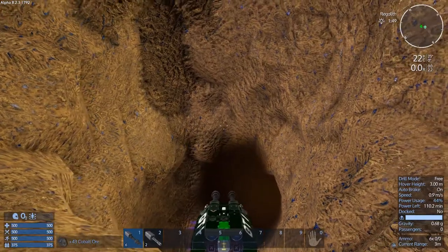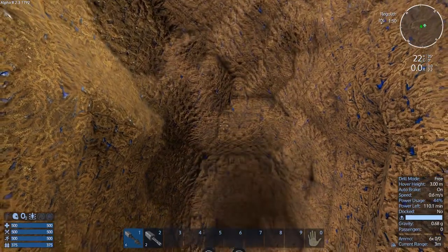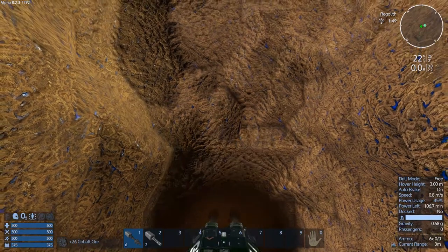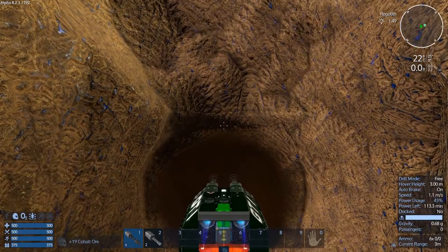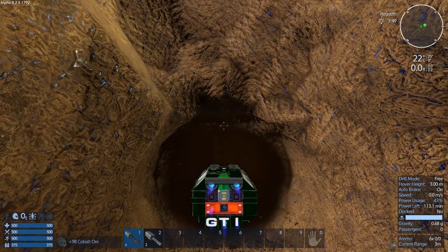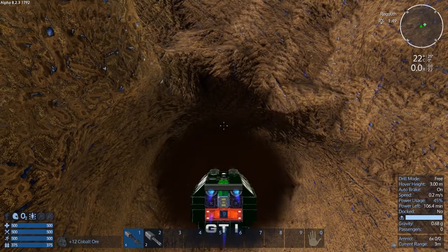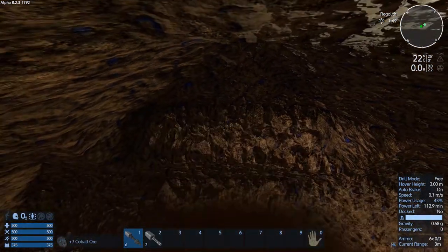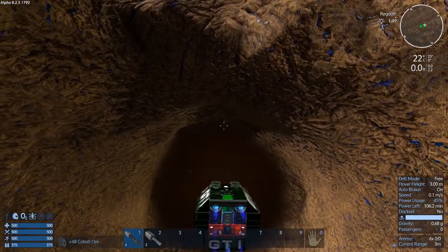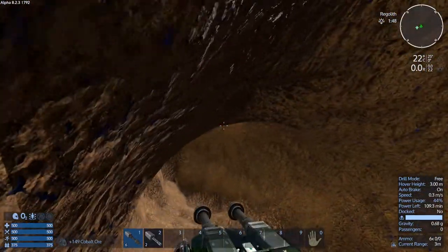You can also use the auto-leveling and make yourself a nice straight tunnel. I've got my hover height at three meters and it has no problem — it's not bouncing around. It creates a perfectly round shape that this thing perfectly fits into, and I can wiggle back and forth or literally turn right around and get out.